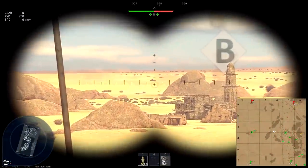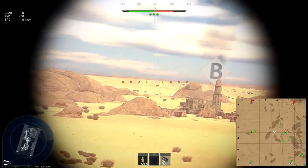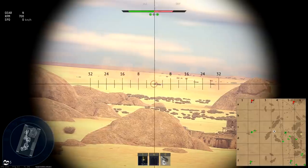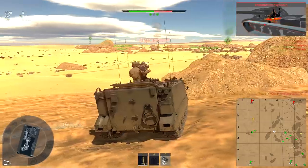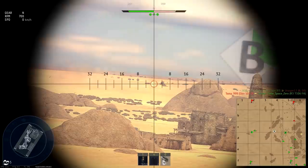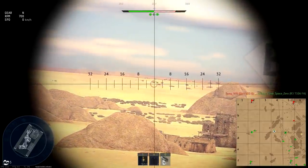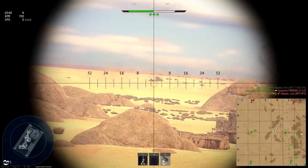The most important difference of the ATGM is that the projectile doesn't follow a ballistic trajectory — instead it follows your crosshair, which makes it very easy to hit very distant targets. That is one of the most significant advantages of this vehicle. I usually try to take high ground to have a good overview of the map and snipe opponents from a safe distance.